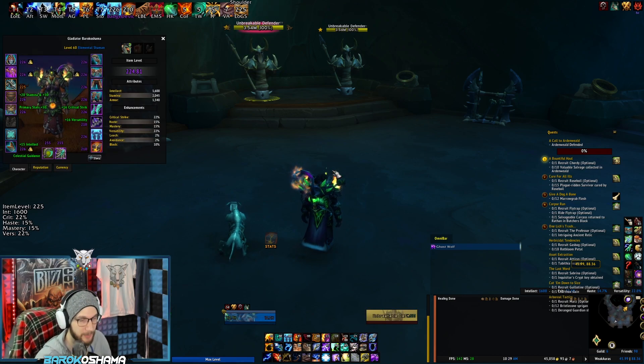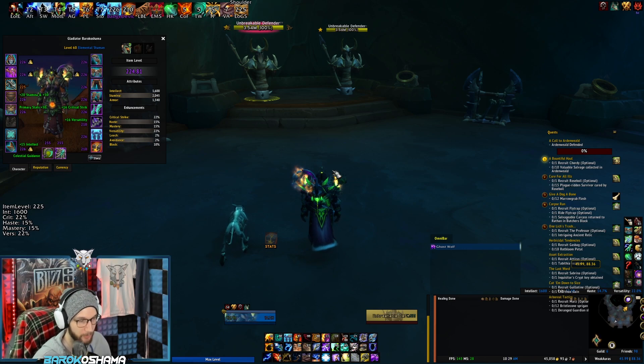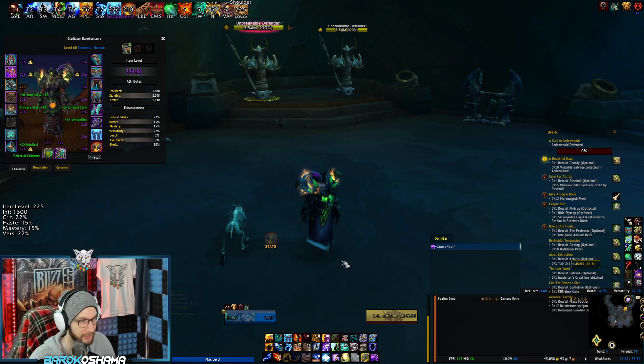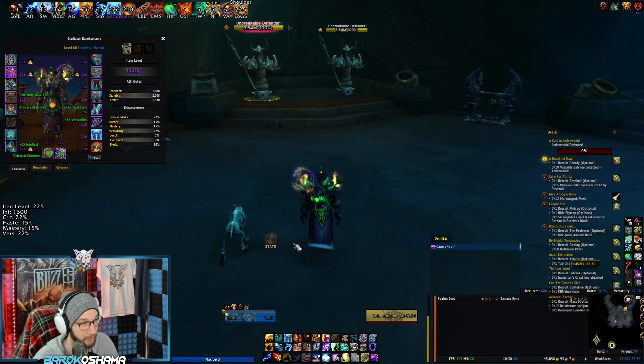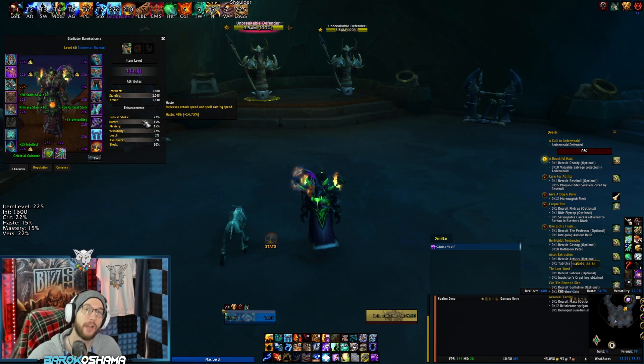First off, if you're going to be simming your character, you need to have a little bit of a ground understanding — set the groundwork first — about how your character's spells, your class's spells, interact with each stat. For Elemental Shaman specifically, certain stats do not work with some of our abilities. Namely, Crit and Lava Burst have no interaction. Haste and Earthquake — also no interaction. Mastery and our Spender spells, Earth Shock and Earthquake, same thing. So set the ground rules for your class first. Have an understanding of what your stats do for each spell, and then from there you can make more educated decisions about gearing for specific scenarios — single target, AoE, multi-target cleave, spread cleave, stuff like that.